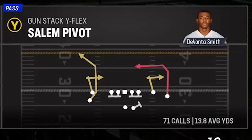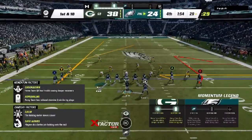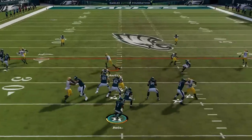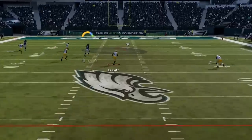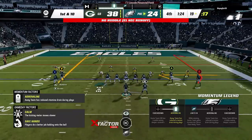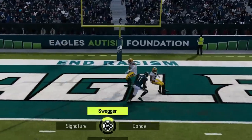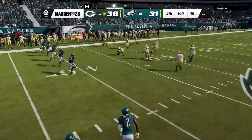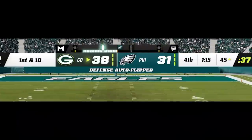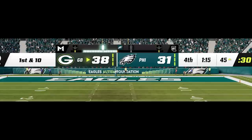Now I need to score right away as time is a huge issue, so I switch over to the PA read from my gun stack wide flex offense, since he has been running a lot of cover 2 man and cover 4. All you have to do for this play is put the Y route on a fade, and the X route is a big play. He must know the play as he tries to drop back on that route, but it's too late as we flip the field on one big play, then run a hurry up to do it again, scoring quickly in two plays without using a timeout.